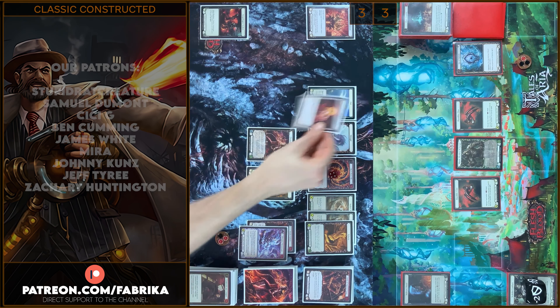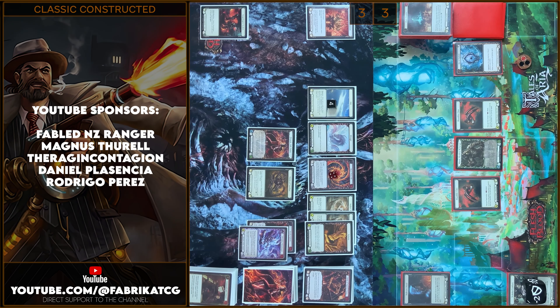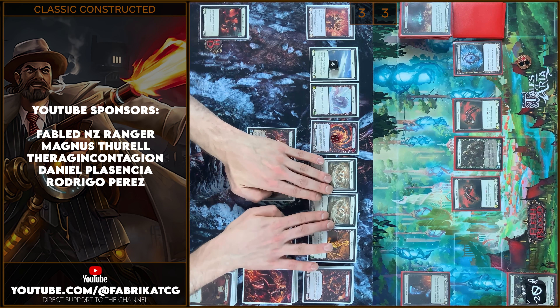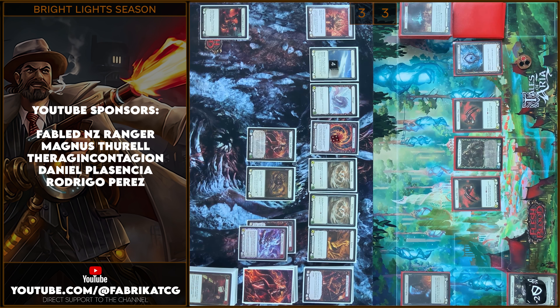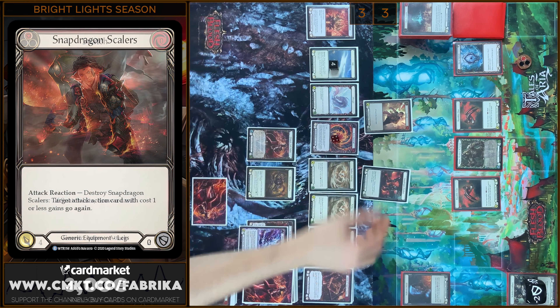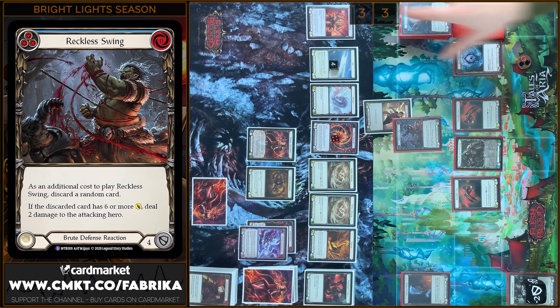Next I will use my gold token — I will pay 2 and draw a card. And I will play Snatch — 4 damage. No block. Alright let's take a risk — I will use Snapdragon Scalers. Any reactions? Yeah I'm gonna play Reckless Swing — but unfortunately it's just 4 block. 4 damage. Not bad. I think it's game.